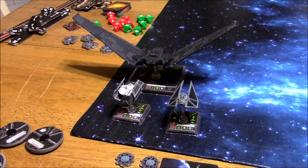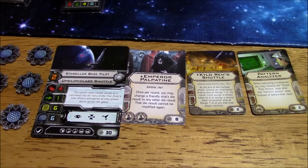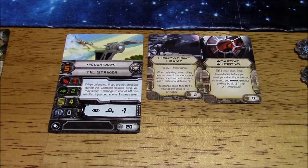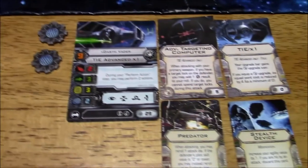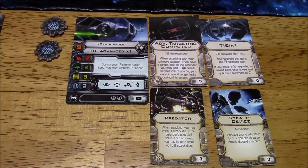I am playing as the Imperial Fleet. I've got the Starkiller Base Pilot, Upsilon Class Shuttle, Emperor Palpatine, Kylo Ren Shuttle, and Pattern Analyzer. Countdown, TIE Stryker with Lightweight Frame and Adaptive Ailerons. And Darth Vader, Advanced Targeting Computer, TIE-X1, Predator, and Spell Device. All of that came to 100.